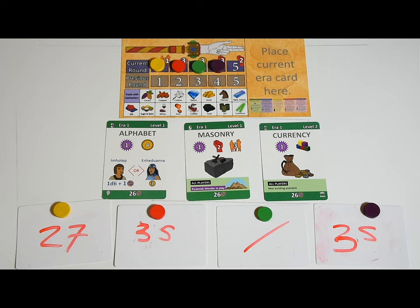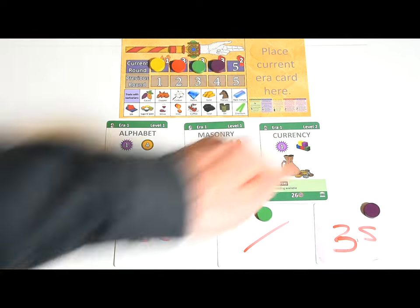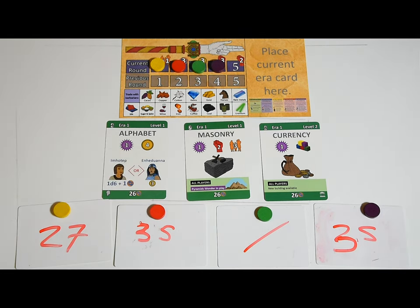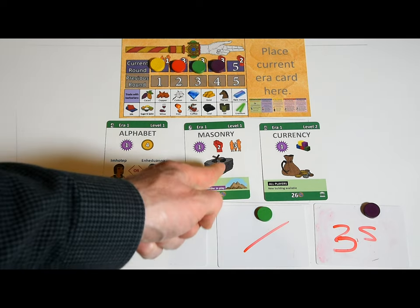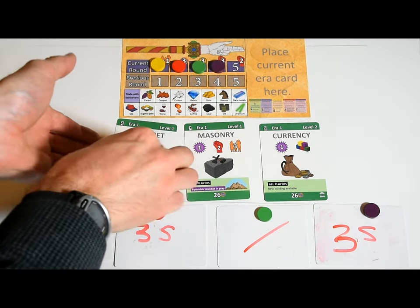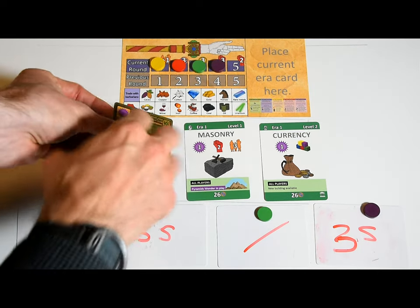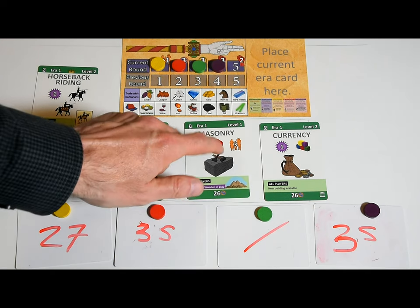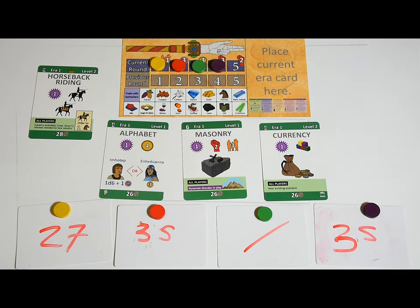A player can only buy one technology per round. If no one bids for a technology, players can proceed to the next one unless it has a higher level — you can't buy a higher level technology unless all lower level ones have been bought. So currency, a level two technology, will only be available when the alphabet and masonry technologies have been bought. Technology is a very cost-effective way to earn glory. When you buy them, technologies give one-off bonuses like free units, free battle boosts, or free population, listed in the white section of the card.